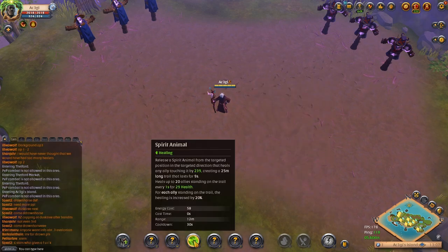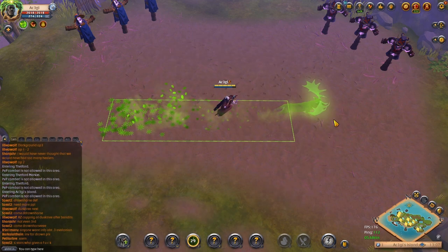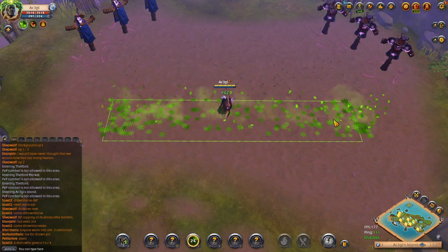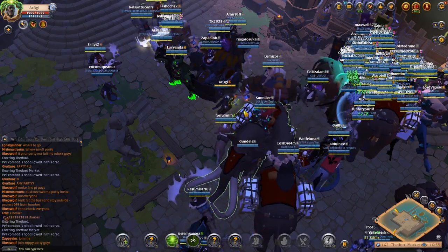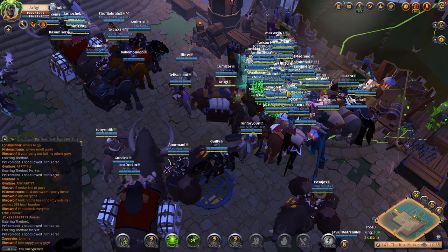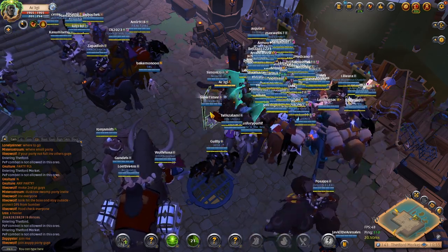Rampant Staff, Spirit Animal. Release a stag that runs in a direction. Any ally that touches the stag gains a small burst heal. The stag leaves a carpet healing up to 20 allies inside for a tiny amount per second, but for every ally standing on top of the carpet, the heal is increased by 20%. Rampant Staff is practically unusable in small scale — the burst heal is way too small and the healing over time doesn't heal a lot unless there are 15 or more people standing on it. The E targets people the same as one-handed nature and Blight, closest to the spawn location of the deer first.